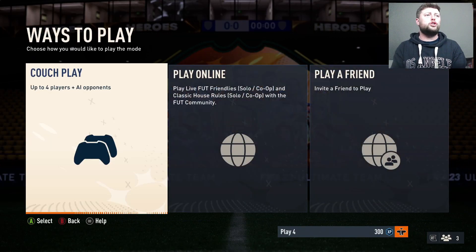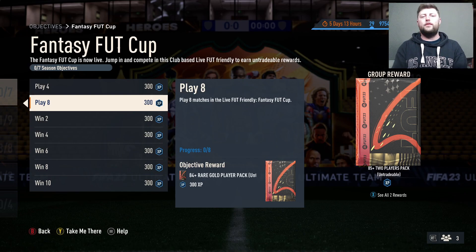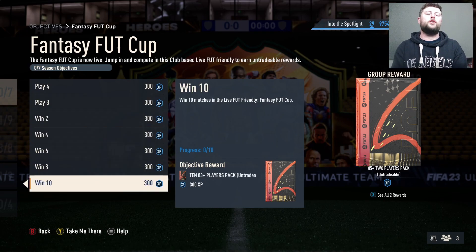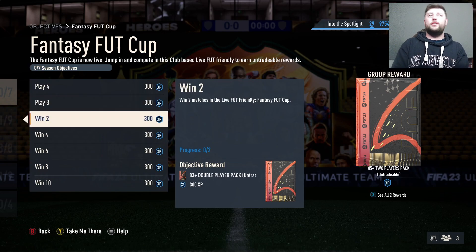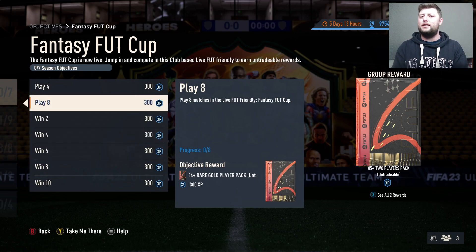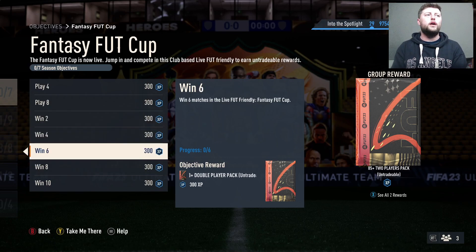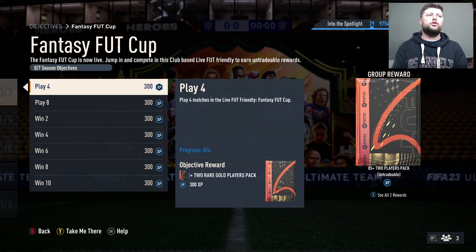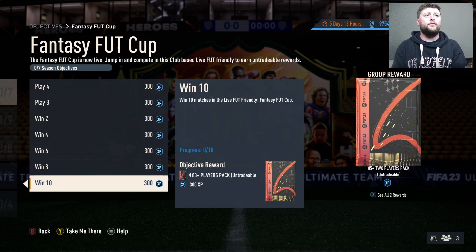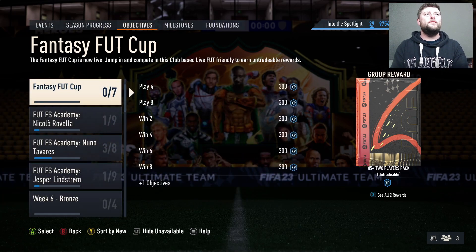Now it's just about playing the matches. You're not going to see people leaving until at least the third or fourth day, since you've got to play eight. Even if you're not winning a lot, you've still got loads of matches left. Don't go and get hammered five or six nil because you can't get the play eight milestone until at least tomorrow anyway. You can still do the play eight tomorrow and get your 84-plus. If you win every match today you get win two, four, six and play four.